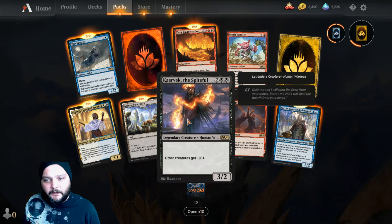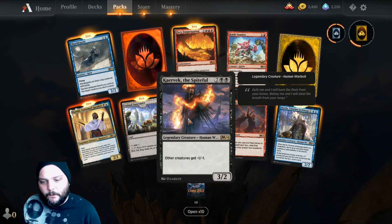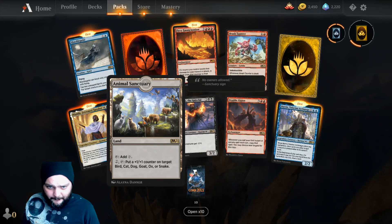We got Carevec the Spiteful — two and two black for a three-two human warlock. Other creatures get minus one, minus one — including yours — so play him wisely.